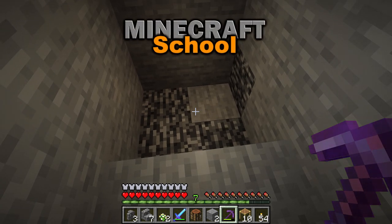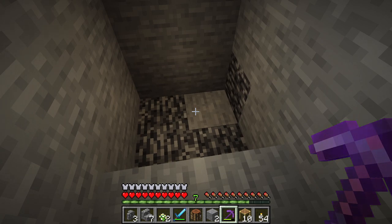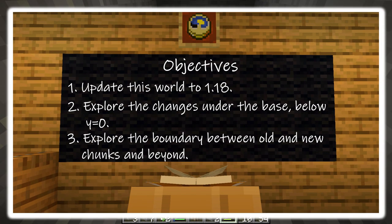This is Minecraft 1.17, but Minecraft 1.18 Caves and Cliffs Part 2 is out, which means it's time to upgrade the world and see what happens to Minecraft School. Our objectives are: number one, update this world to 1.18; two, explore the changes under the base below y equals zero.